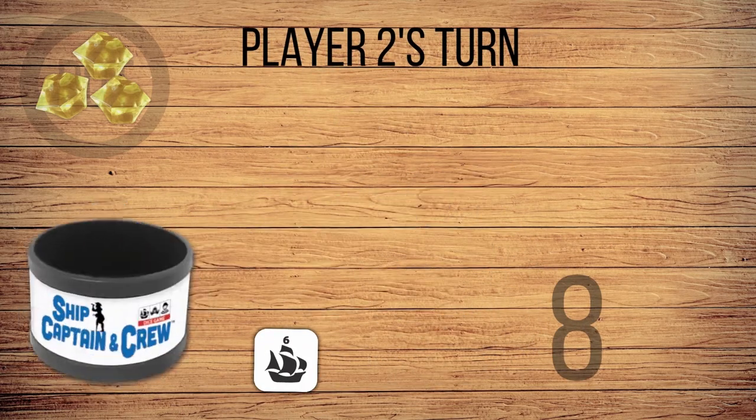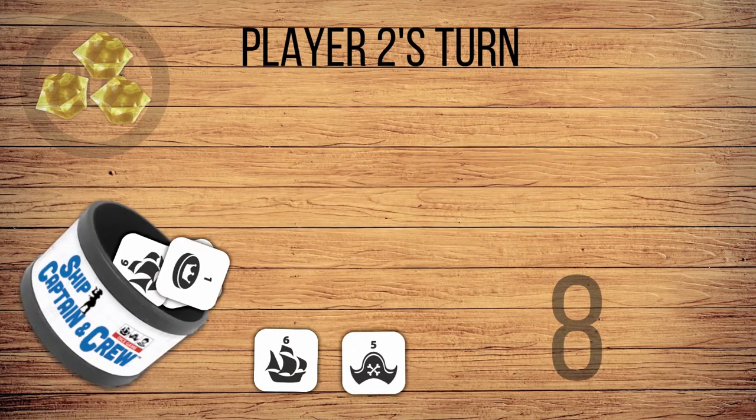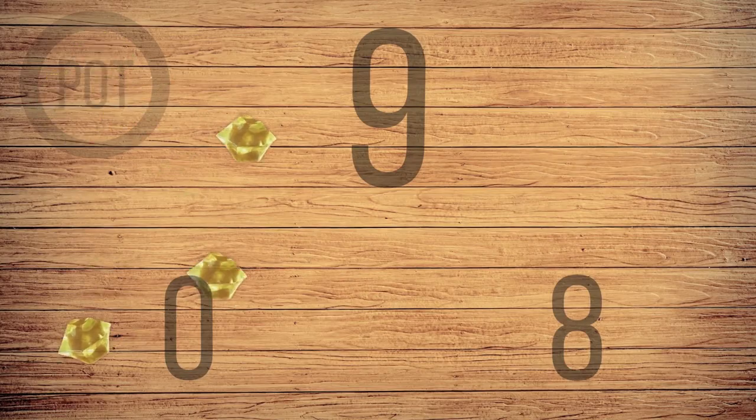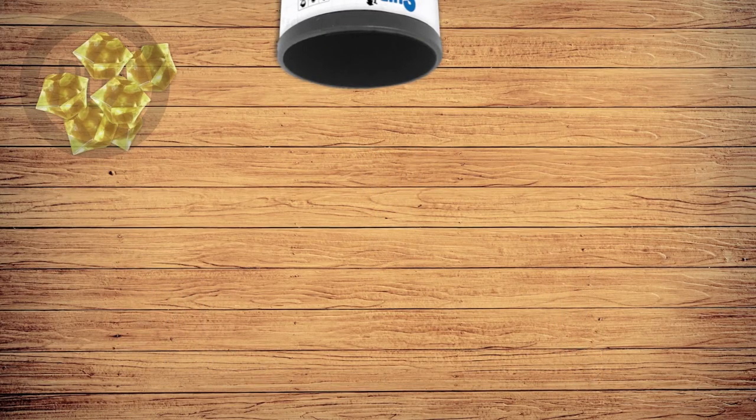If you fail to roll your Ship Captain and Crew, you'll score 0 points. The player with the highest score takes all the booty in the pot. If there's a tie, the pot carries over to the next round — and that's the game.